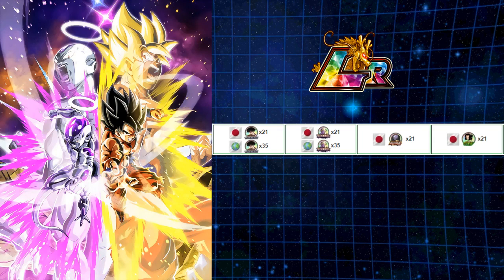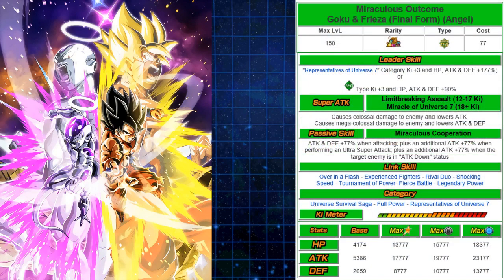Let's take a look at these ridiculous stats. It is the Miraculous Outcome, Goku and Frieza Final Form Angel, LR, cost 77, super tech type. Leader skill is Representatives of Universe 7 category — Ki +3 and HP, attack and defense 177% across the board, making this the highest stat boost for any leader skill in the game. It has a secondary leader skill in tech type — Ki +3, HP, attack and defense 90% like your original LR.